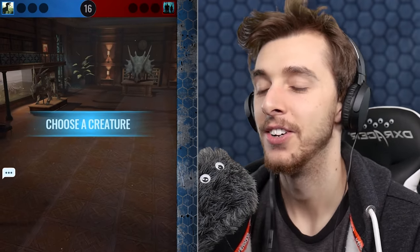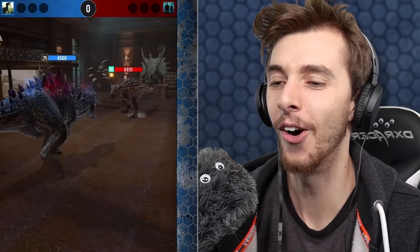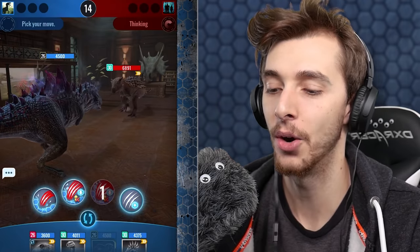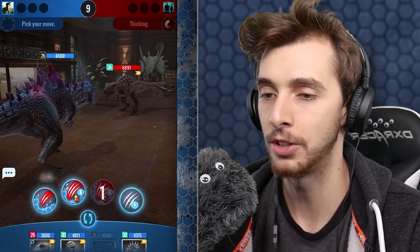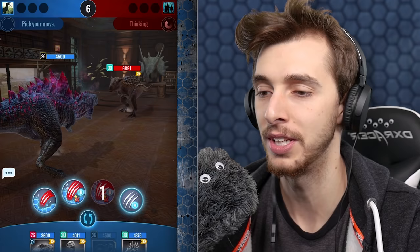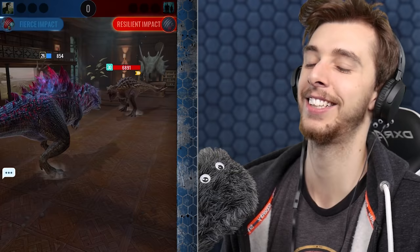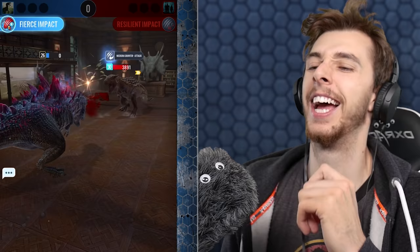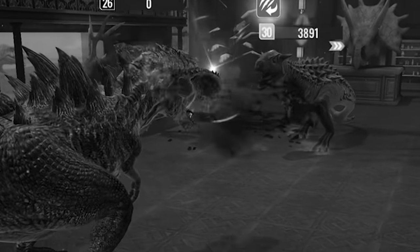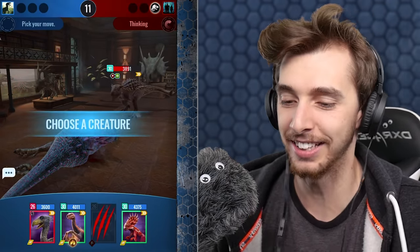We'll start with Mortem Rex - let's see what we face in Lockwood Mansion. Oh, I get a Triceratops - it's level 30 and it's been boosted. Not so good. He's just gonna go for Resilience and do 3,600 damage. If I had boosts on him he'd kill you. And then I'm just going to get killed by it. Look at that - Mortem Rex took months to get and he was killed instantly.